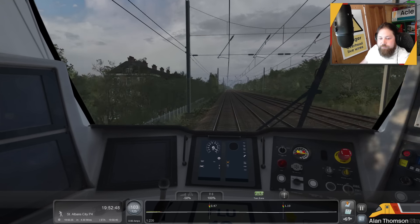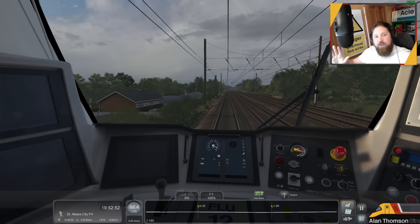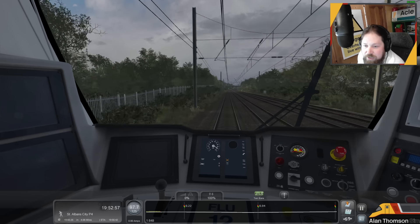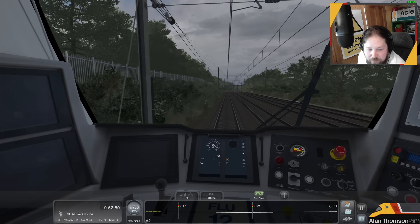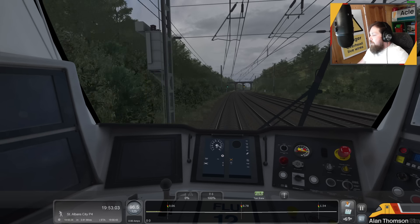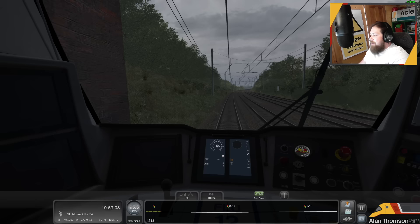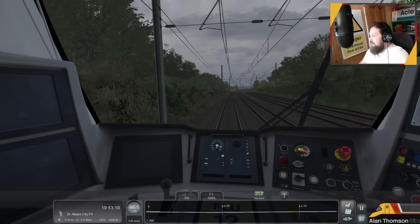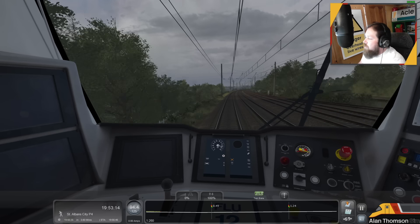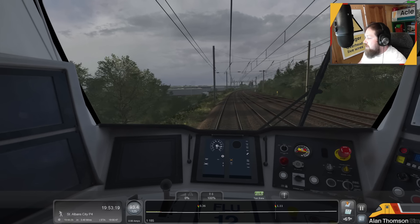We're doing 130 miles an hour — that's really naughty of me. That's what you get when I'm talking. Remember, we're here for the route not my driving skills. Speed limits have been moved and changed where previously incorrect. From December 2013, many stretches of the fast lines from Elstree tunnel northwards are upgraded to allow 125 mph compared to the previous maximum of 110. These are boarded 'HST' which applies to HSTs and 222s that use the route.